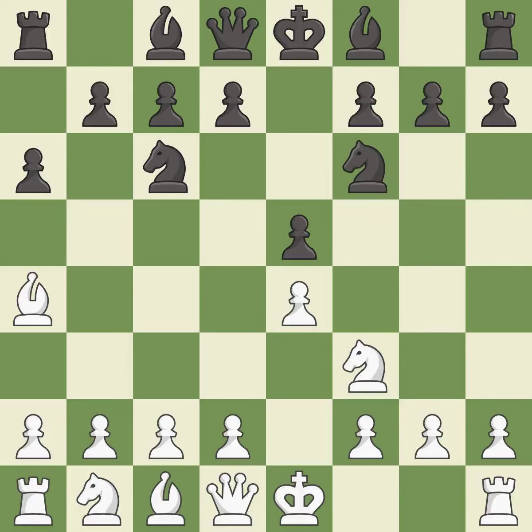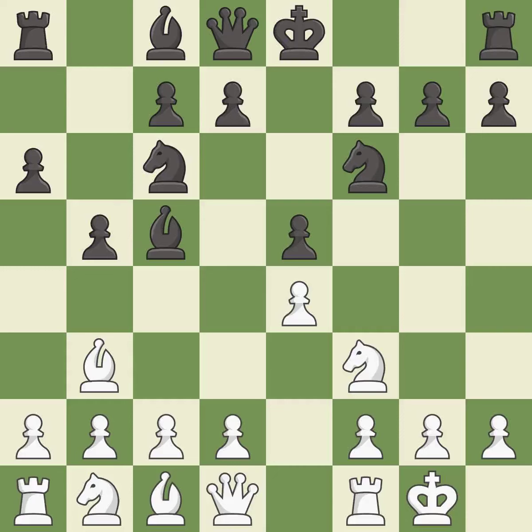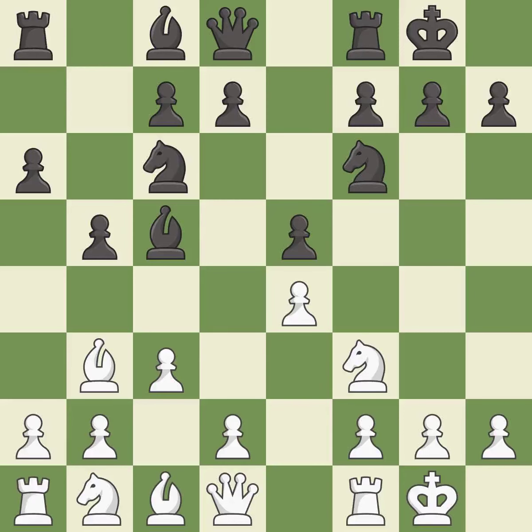NF6 attacks the undefended E4 pawn and develops the knight at the same time. Castling gets the king out of the center and prepares to develop the rook to E1. B5 gains space on the queenside and threatens the bishop on A4. BB3 retreats the bishop to a more active square. BC5 develops the bishop, attacks the F2 pawn, and prepares castling. C3 prepares the D4 pawn push and opens up the C2 square. It is the last book move. The game was close to balanced, but now black is worse.